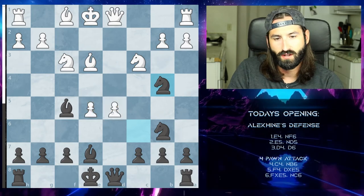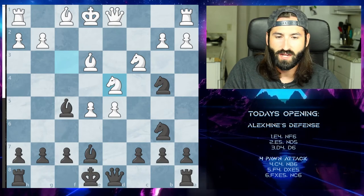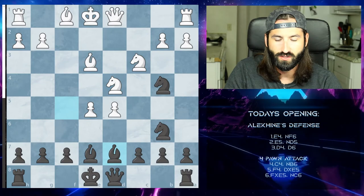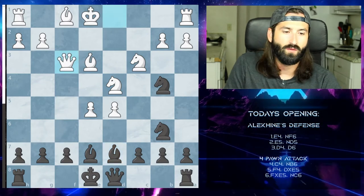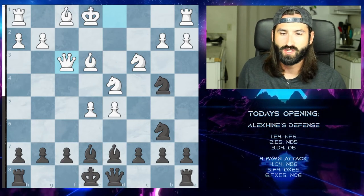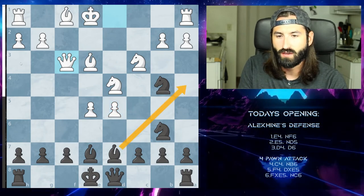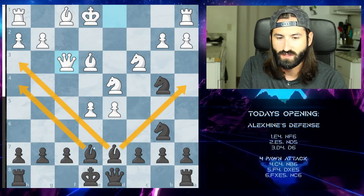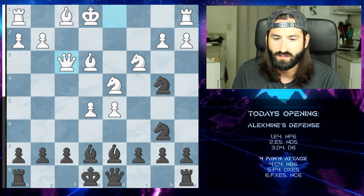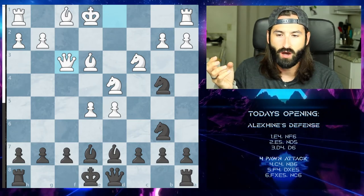White has two strong central pawns defended by their knights, which is a problem. White then develops its knight to d4, attacking our bishop on f5, so we need to retreat the bishop. White then develops its queen, trying to attack. At this point, black is in a really cramped position — there are not a lot of moves available. While we have a lot of defensive lines with these bishops, they're not super active. Our queen is stuck, our king needs to castle, and it's in a lot of danger.